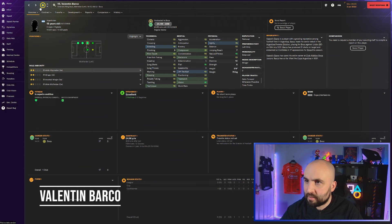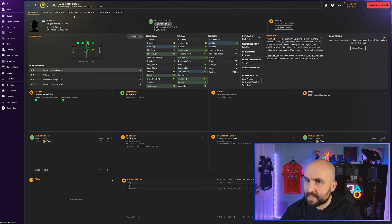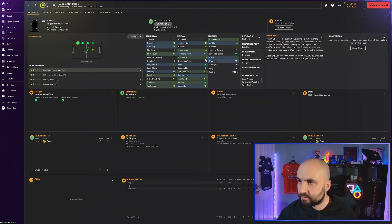Valentine Barco is a Boca player - looks really good for 6.4 to 8 million. He has a release clause at 8 million. Dribbling 15, first touch, passing, technique, composure 15, decisions 15, flair 16, vision 16 - this guy is great. You could play him in midfield or on wing back. Maybe stamina and strength are a little bit low and check determination. He's got nine attributes at 15 or higher at just 18 years old - go grab Valentine Barco.